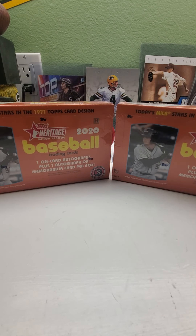Hi everybody and welcome back to Ryan Bolton's Cards. Today we got two boxes of 2020 Heritage Minor League. There's a chance for a one on-card autograph plus one autograph or memorabilia card per box, so there's a chance for two hits per box — a total of four hits. Sit back, relax, crack open that beer, pour yourself a cup of coffee, tea, soda, milk, whatever you like to drink, and let's do this.